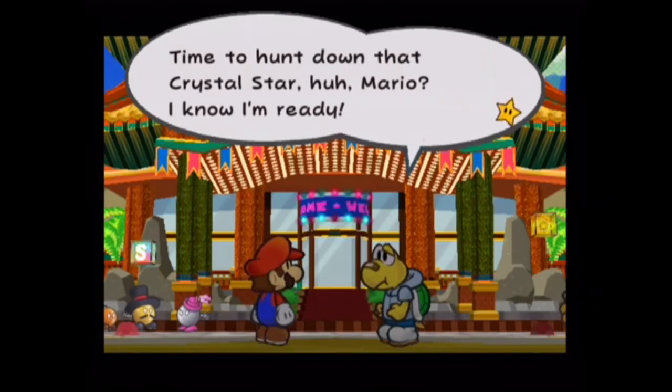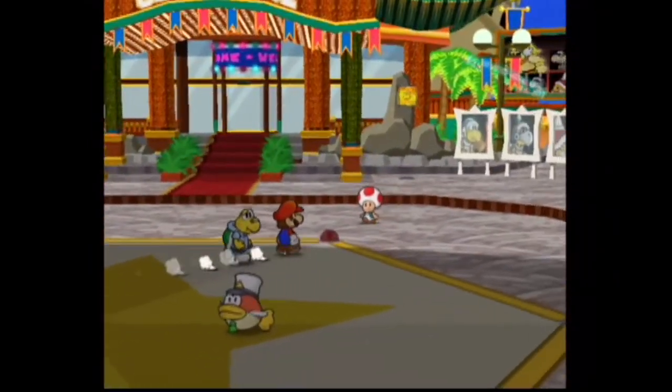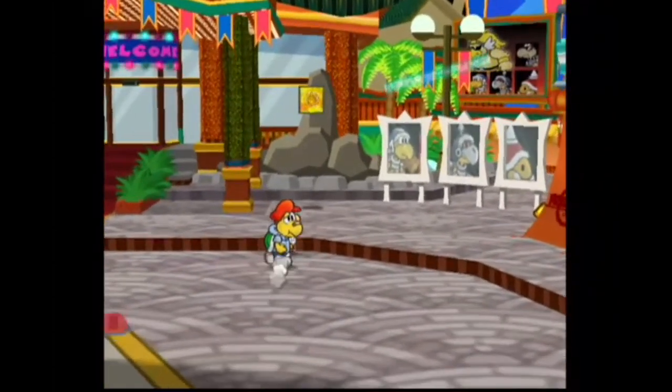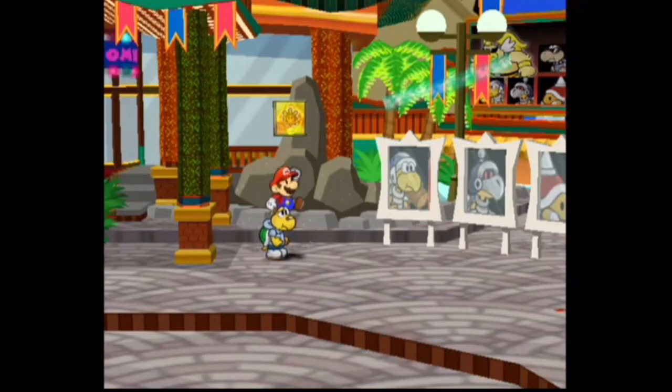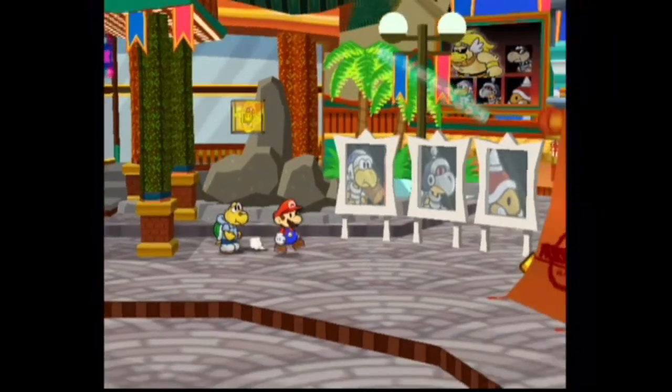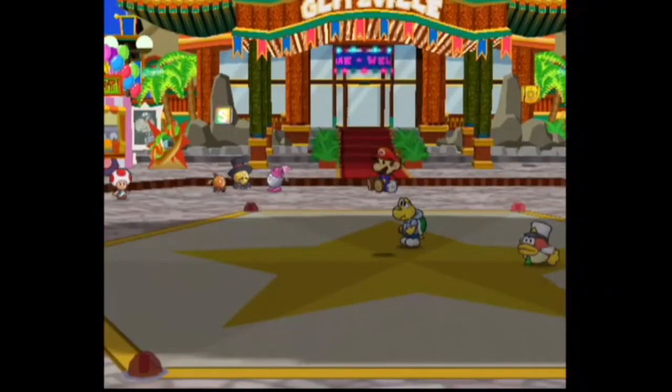Time to hunt down that crystal star, huh, Mario? I'm ready. You better be. This is pretty awesome. So again, first things first, we're gonna want to hit — oh wait, we can't do that. Of course we can't do that. But I think we can hunt around a little bit now that we have these super boots. We should probably just start hunting around for star pieces.